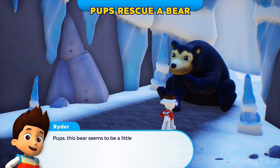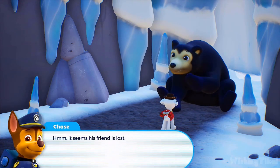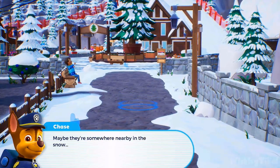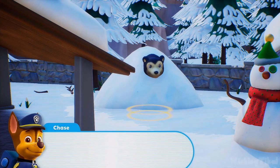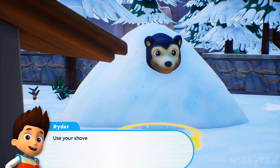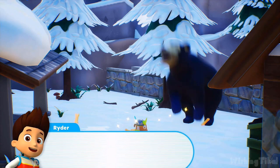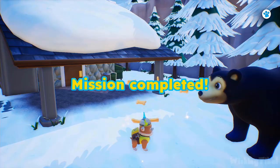Pups, this bear seems to be a little sad — it seems his friend is lost! Maybe there's somewhere nearby in the snow. Chase, see if you can find the bear's friend with your super sniff! Bear's friend is over there in the snow, Ryder, sir! Great job, PAW Patrol! Rubble, we need you — use your shovel arm to free the bear from the snow! Awesome work, pups — the bears look super happy! Mission completed.